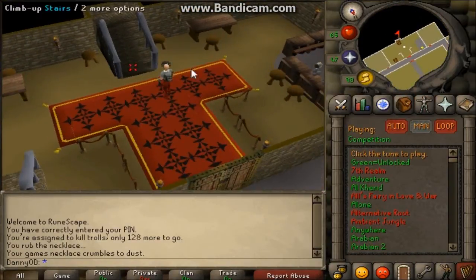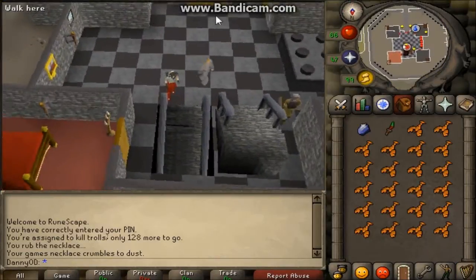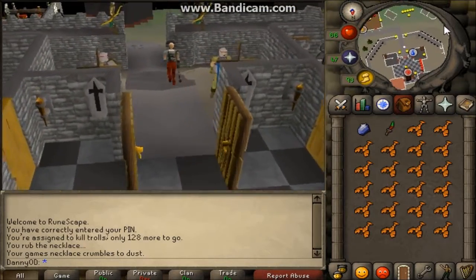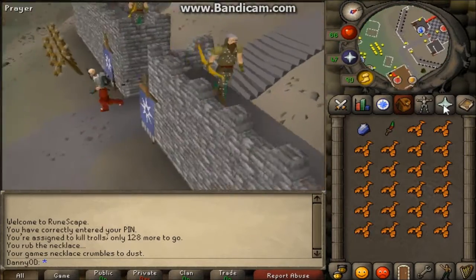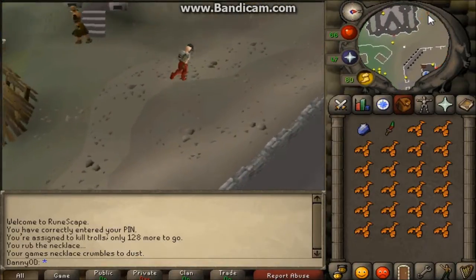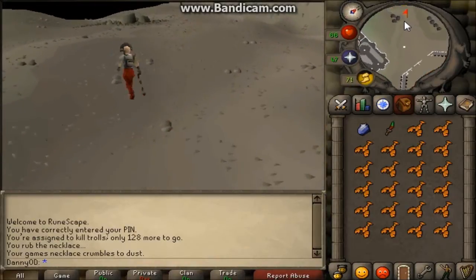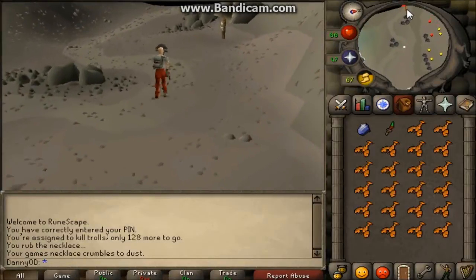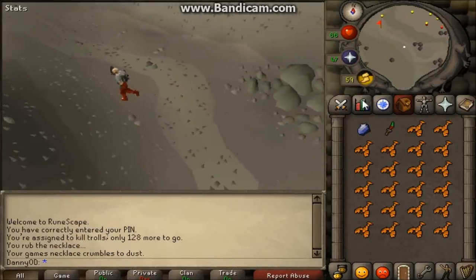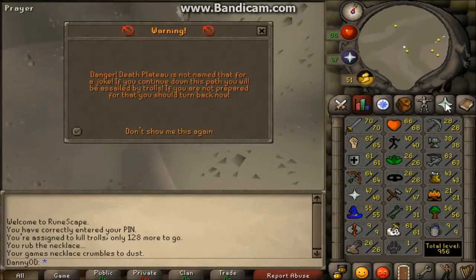Okay, so I'm just heading towards the trolls now. If you're wondering where to train on trolls for Slayer, I usually go to this place — it's really easy to get to, it's called Death Plateau. Just use your games necklace to get to Burthorpe and then just follow the route I'm about to take. Apologies if you can see a Bandicam watermark at the top of the screen. The recording software I use, called DX Story, isn't actually working for me at the moment, which is kind of annoying. Hopefully I'm not killing your eyes with Bandicam, but the quality is pretty good so it's not too big of a loss.